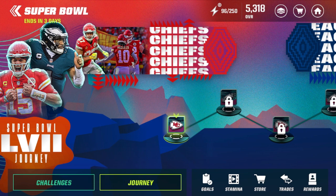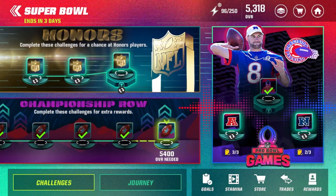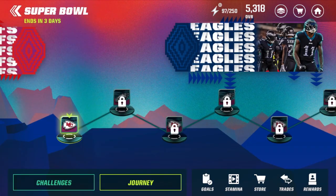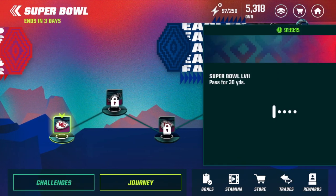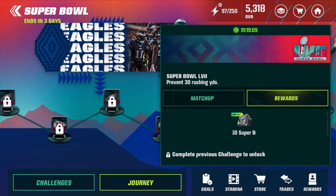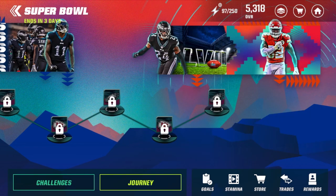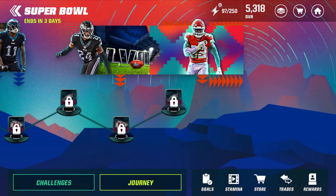There is a brand new journey tab inside of the Super Bowl promo. You have the chain for honors, the regular chain, the championship road chain, and the Pro Bowl stuff is still there — but now the brand new journey tab has multiple events to play. There are eight total events, and each event gives you Super Bowl rings: the first four each give you 60, the fifth gives 125, and the sixth gives 125 rings.